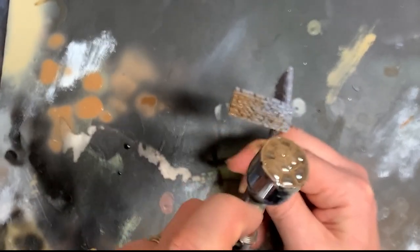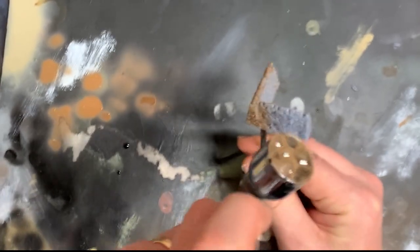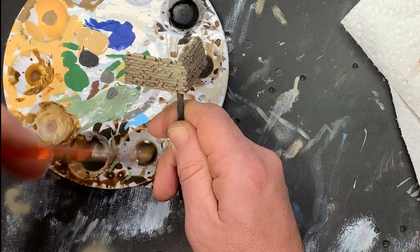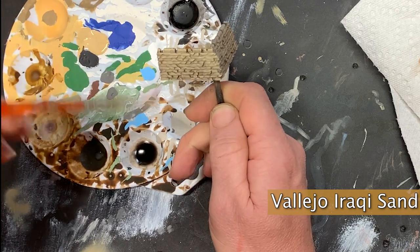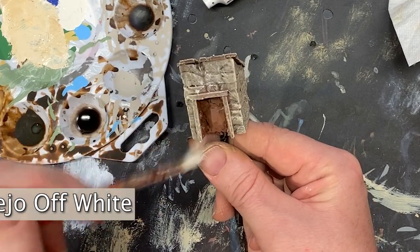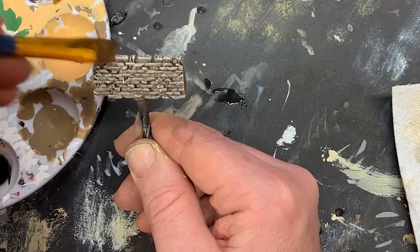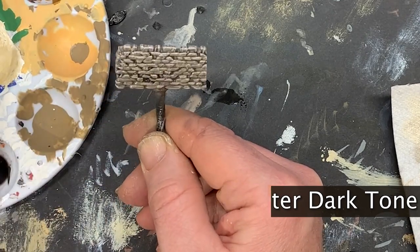Now it was time for me to move on to the walls. I mounted the resin prints of the walls for painting, and then went ahead and primed it all leather brown. Once the primers were dry, I then took out Iraqi sand and gave a heavy dry brush to everything — the walls, the building, and the well. I followed up with a quick dry brush of off-white. When all of this was dry, I then took out some Army Painter dark tone and washed it over top of everything to provide some relief and some shadows.